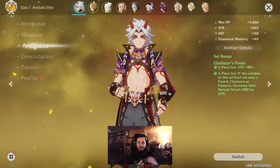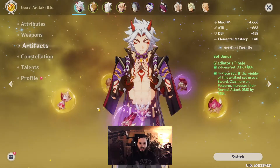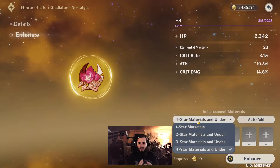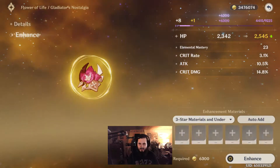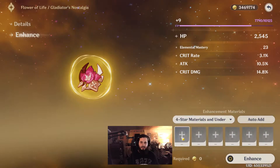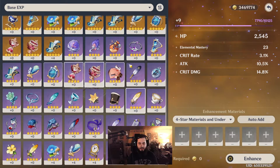I want to reiterate — this is not his meta build. I lack some things for the meta build, which has to do with converting defense into attack and requires a specific weapon that I don't have. So I had to use the Gladiator set, which still works for me. The meta weapon is one of the five-star weapons currently offered in the gacha during the event — that's basically his weapon. If you can get your hands on it, great, but I don't have it.